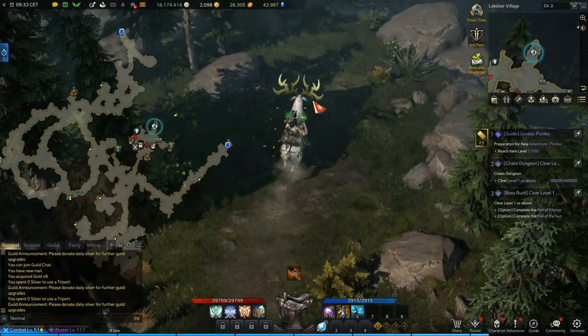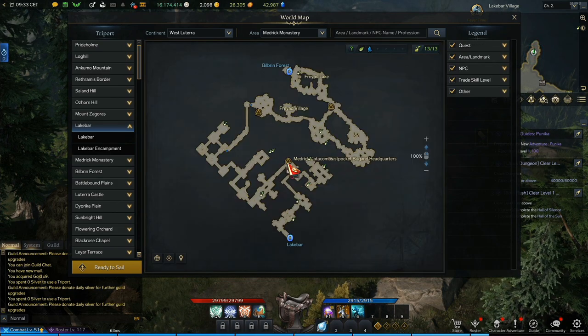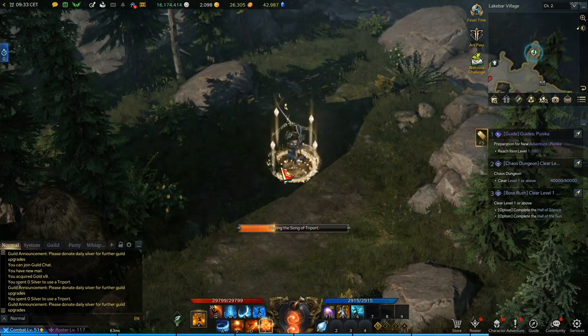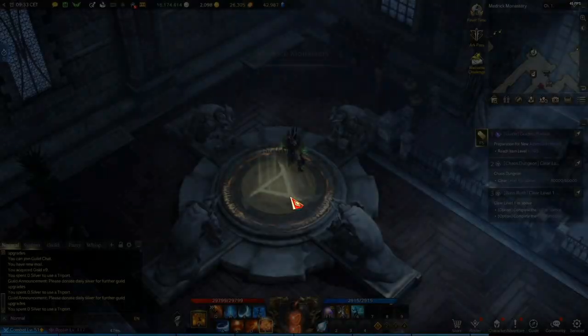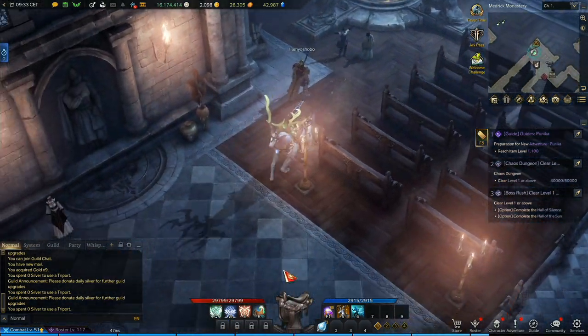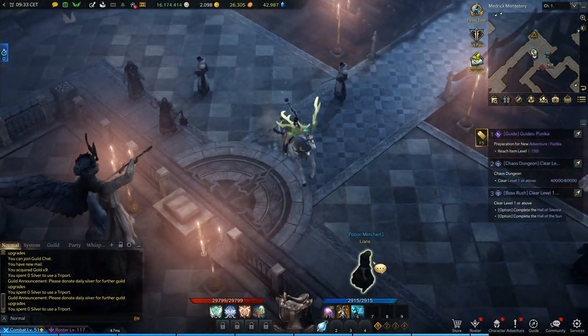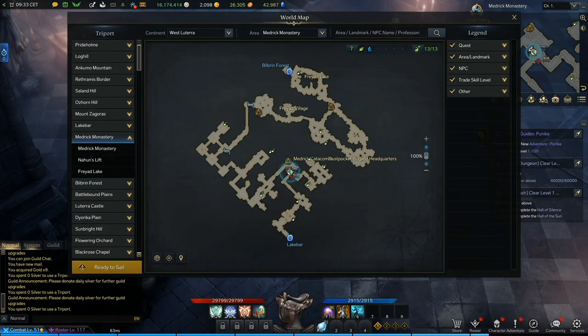These items you need to exchange for a proper rapport item at the rapport exchange window on their specific continent. So the energy capsule which you got from the wandering merchant in Rohendel needs to be exchanged at the rapport exchange vendor at the same continent, so in this case at Stern. It's just an extra step that in my opinion is completely unnecessary and shouldn't be in the game.